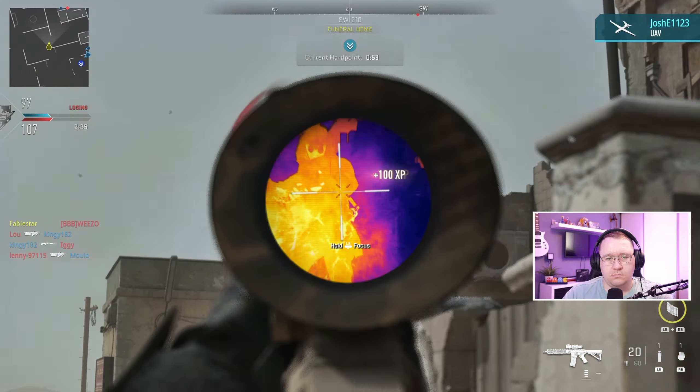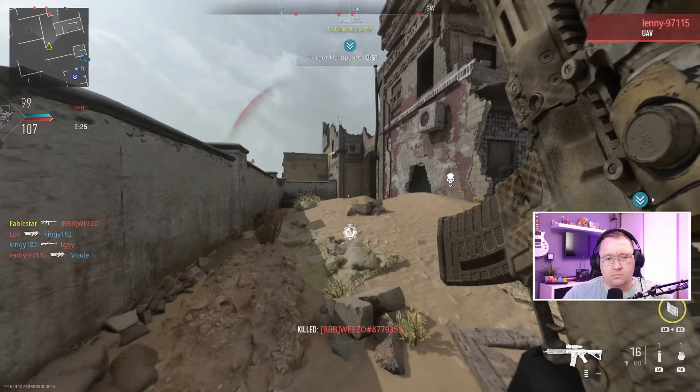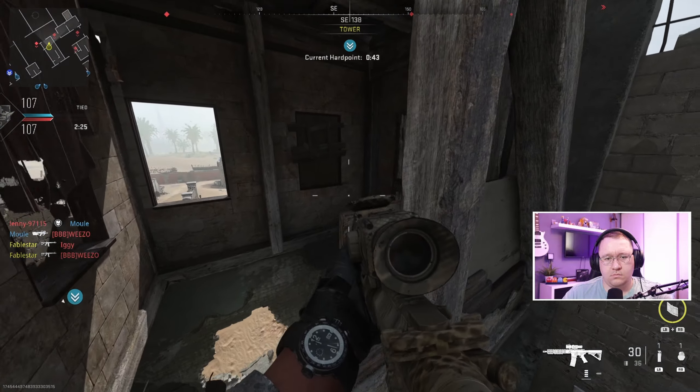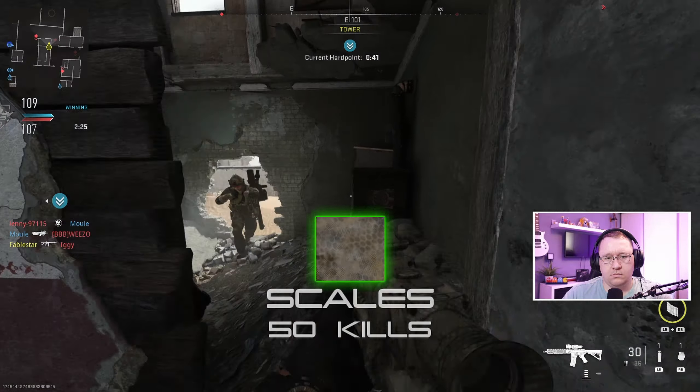Hey guys and welcome back to the channel, Melee aka FableStar. Today I'm going to show you the quickest way to win the gold camo for the M4 Assault Rifle in Modern Warfare 2 multiplayer. If you're not already aware, the camo system in Modern Warfare 2 is a little bit different to previous games, so if you'd like a detailed explanation make sure to check out that video on my channel. With that out of the way, let's get into the video.